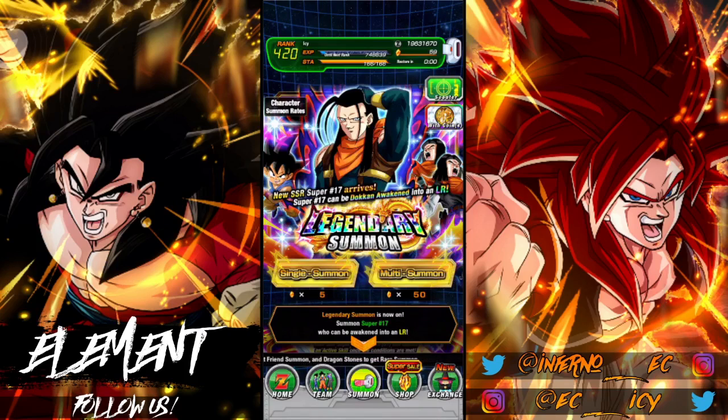I think they're a lot more usable than this guy because his teams are just not as good. You just don't run him on a lot of teams because of the friend system — that's a whole problem in itself. Of course, this is a legendary summon banner, so it's a yellow orb banner.